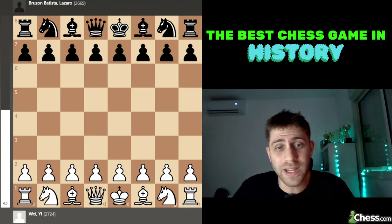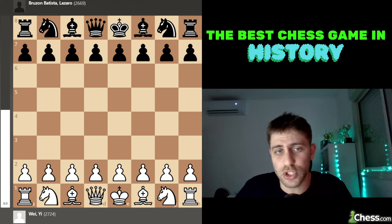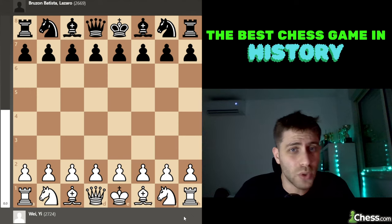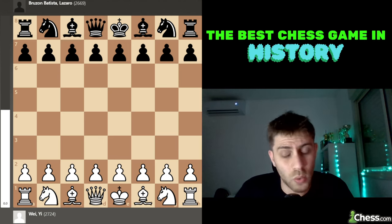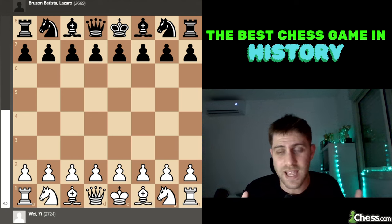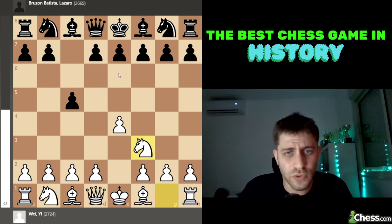This game was played between Wei Yi with the white pieces against Bruzon Lazaro with the black pieces. Their ratings were just amazing — 2724 for Wei Yi and Bruzon with 2669. Two very strong grandmasters playing. This game was played almost nine years ago.